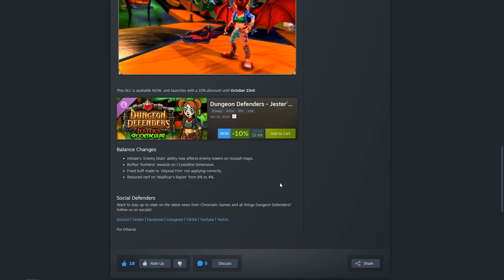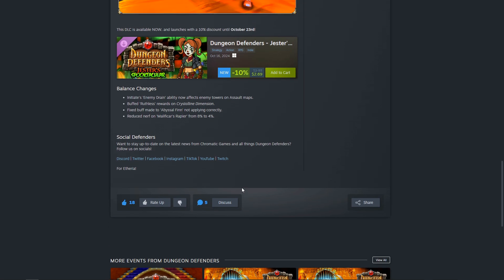Additionally, there were a couple of balance changes with the update itself. The Initiate's Enemy Drain ability now affects enemy towers on Assault Maps. They buffed the Ruthless rewards on Crystalline Dimension, fixed the buff made to Abyssal Fin not applying correctly, and then reduced the nerf on Maleficar's Rapier from 8% to 4% — so a little bit of a nerf undone on that one.